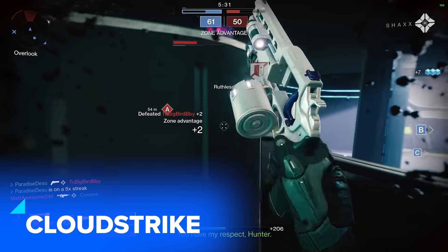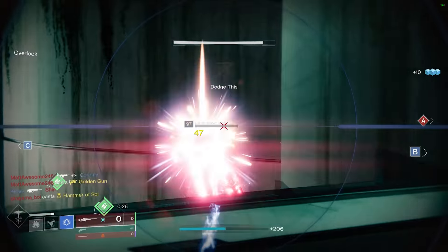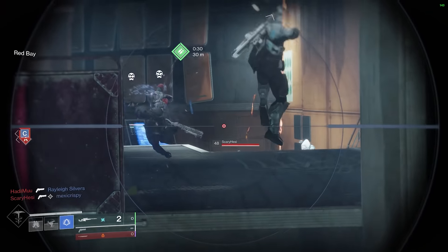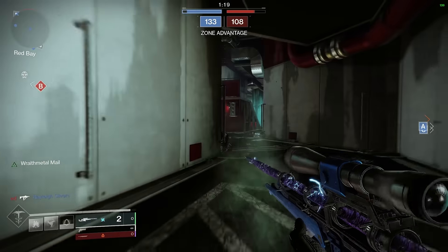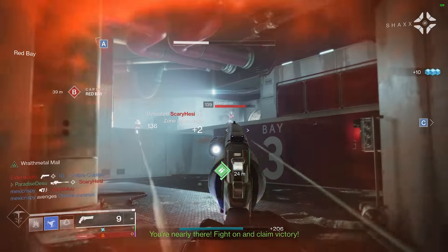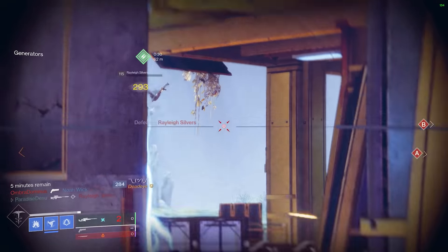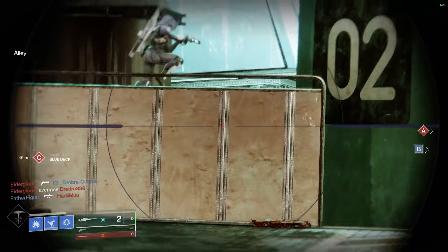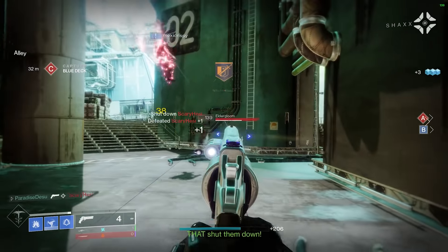Finally, the Lord of Lightning, Cloudstrike. Where many scoff at its 140rpm archetype, the lack of snapshot and 50 zoom, I see a weapon that you absolutely have to call out when you see it in 6s and in 3s. The potential to wipe a team is always a possibility with Cloudstrike, and the rest is up to you. Snipers are precision weapons, so to judge it on its base damage would be folly, even if it is mediocre. But play to its strengths, and you're going to feel like Palpatine on ecstasy.